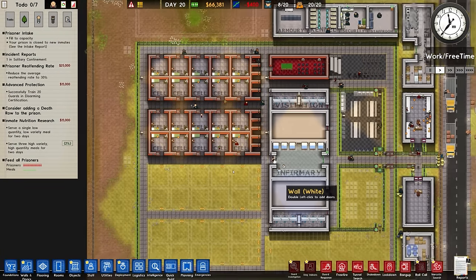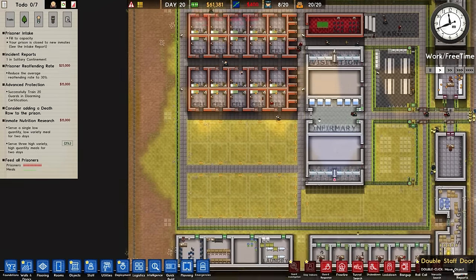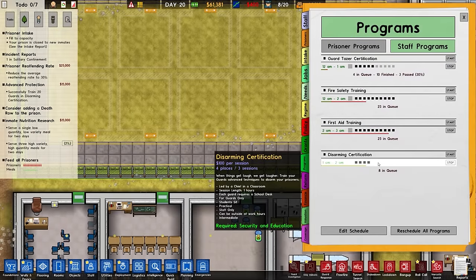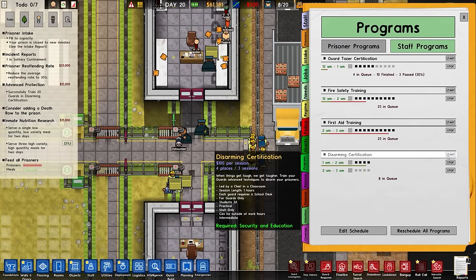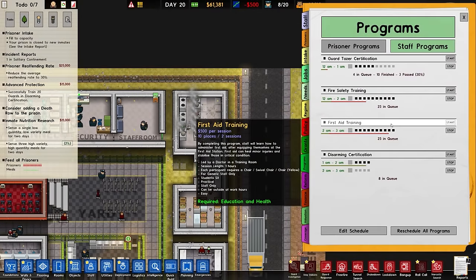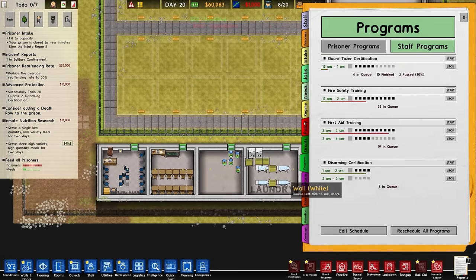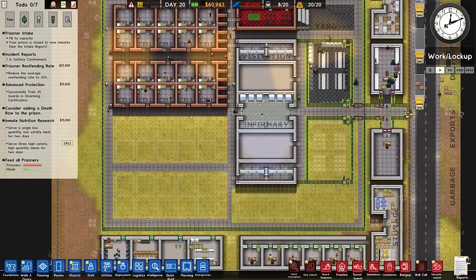We want to get probably non-lethal snipers. Let's have a quick look at our programs and reschedule all programs. Disarming certification led in a classroom - looks like it can't be set, so there's loads in the queue for that, which we can set up more of. We'll run those because it was based on the size. Yeah, it definitely was a chair issue - or the lack of chairs.